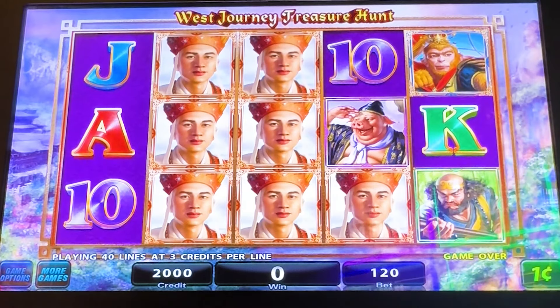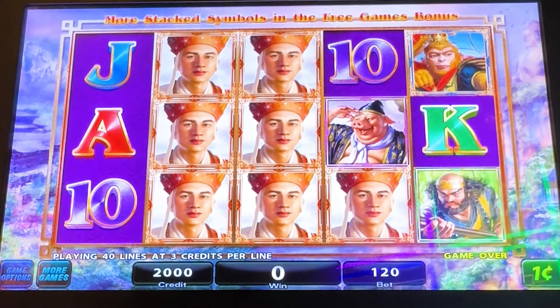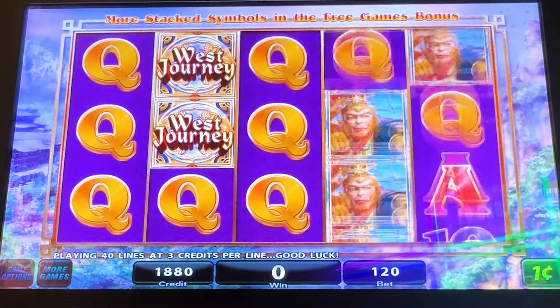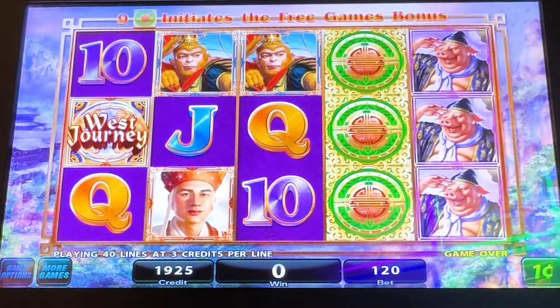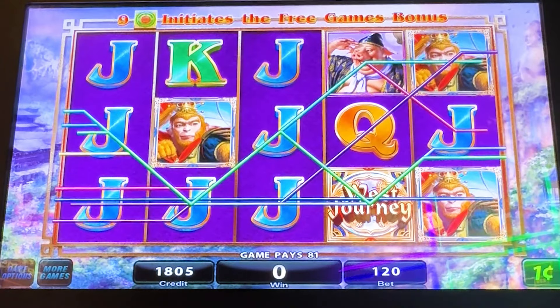Other than that, I'm not sure if anything else... I think when you get the bonus, then you select what the special symbol might be. There's the bonus symbol. It's kind of frustrating because you have to fill up all nine positions.